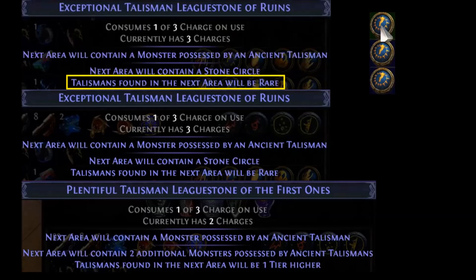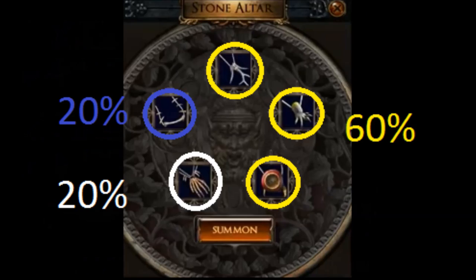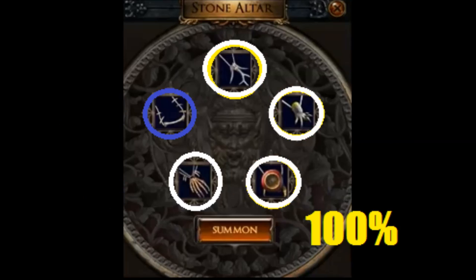It has the suffix that reads: talismans found in the next area will be rare. You'd rather have rare talismans than white and magic talismans. So when you activate the stone circle this might overwrite the randomly chosen rarity — so back to the earlier picture — when using this league stone you have a 100% chance to create a rare talisman. So it would be a waste to invest rare talismans into the stone altar; you'd be better off using only white and magic talismans to upgrade them into rare. This might also overwrite your chance of gaining a unique talisman, so never try upgrading uniques with this league stone.